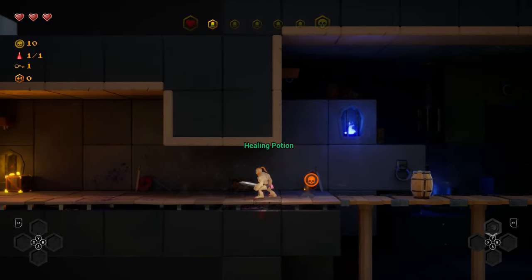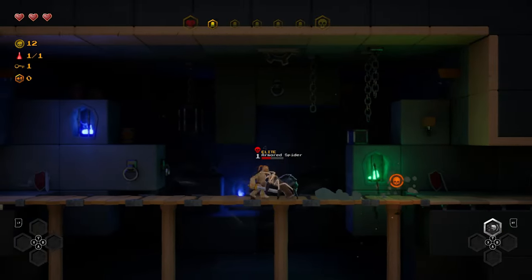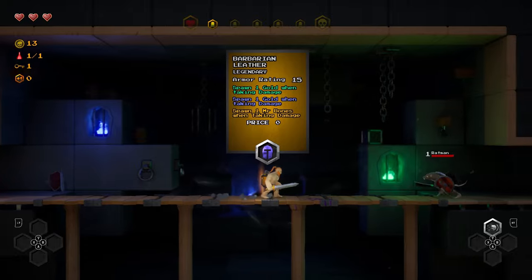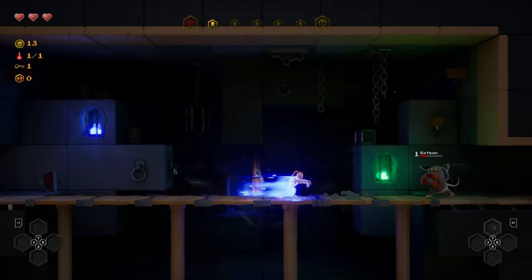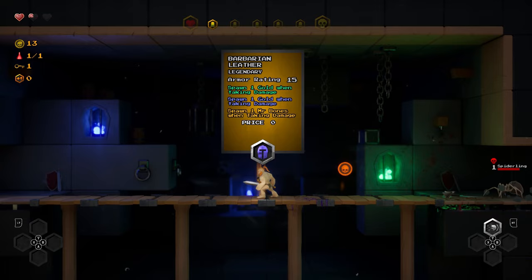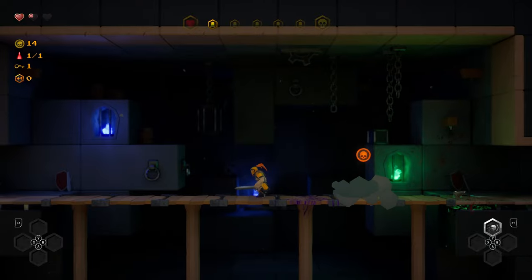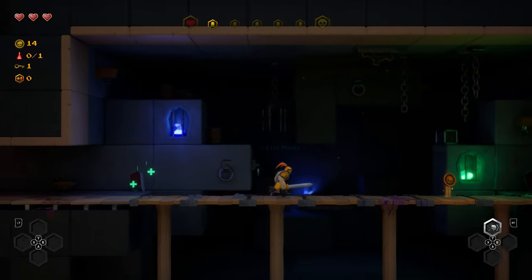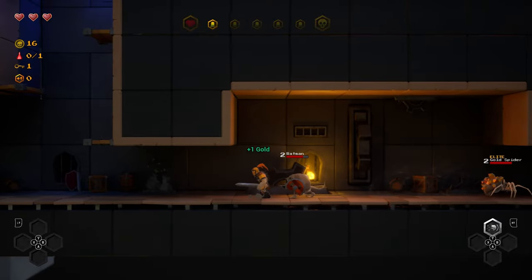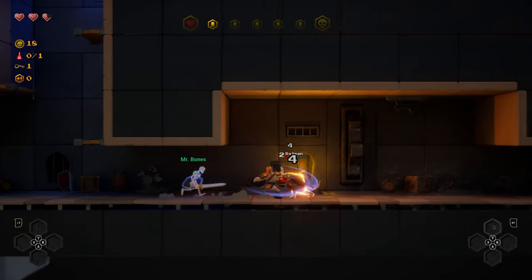Gorm jumps straight into the portal head first to get his companion back, and that is how the game loop starts. Gorm goes into the dungeon, finds more and more people who live in the town, saves them, and the town starts to build itself back up. For a big chunk of the game it will be normal dungeons, enemies, and things we know from regular fantasy games, but the further you progress, the more weird stuff starts to pop up in the dungeons — leading to the reason why this town is cursed and lives inside this loop.